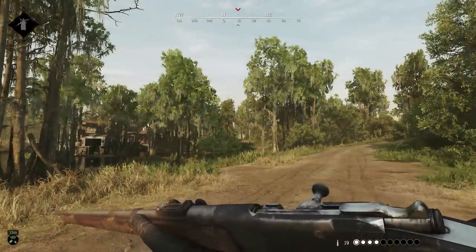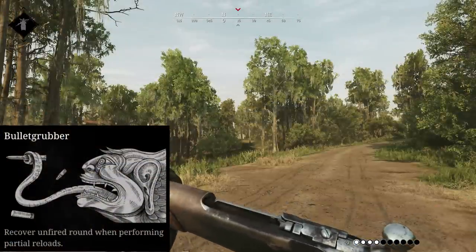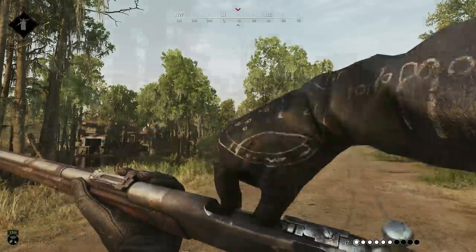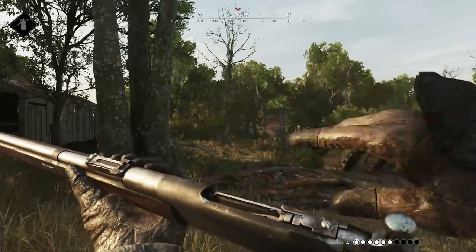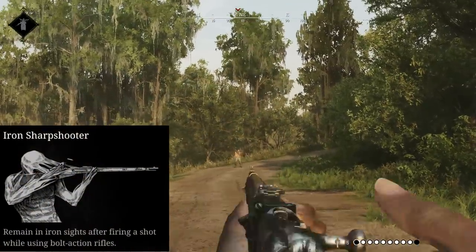The Labelle can benefit from four traits. Bullet Grubber allows you to catch unspent bullets on partial reloads. This can be useful given how lengthy the reload is and how few bullets you get. You can also do a partial reload by hitting the reload button before you cycle the bolt, putting in the next bullet.